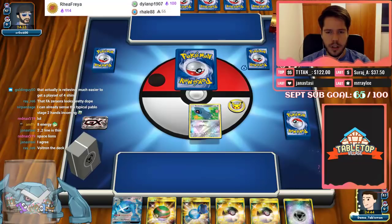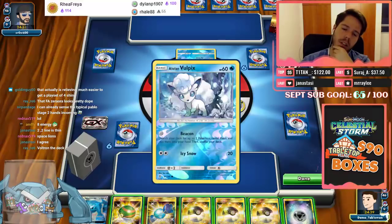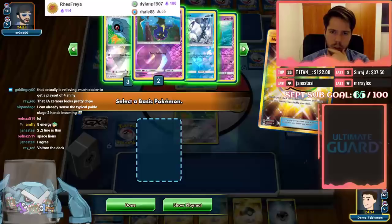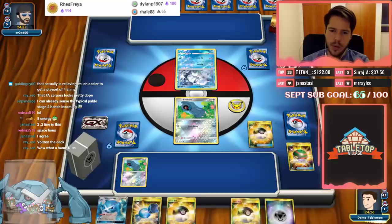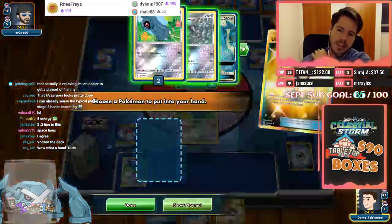So there we have Beldum. We already have the Rare Candy Metagross for turn two, which is honestly very nice, and I also have an Alolan Vulpix to go with as well. We'll see what we're up against — we see an Alolan Vulpix from our opponent too. So here we have a choice, and I feel like that choice is going to be Beldum. Losing all of these Ultra Balls feels harsh.